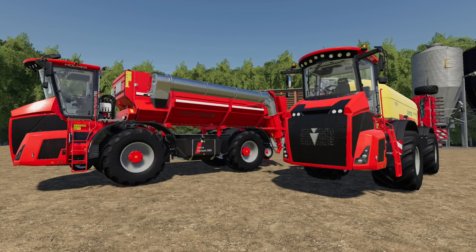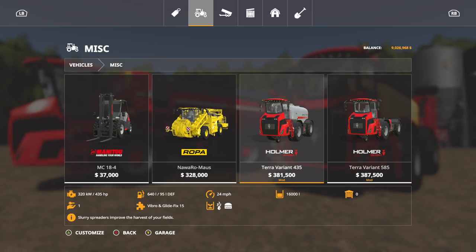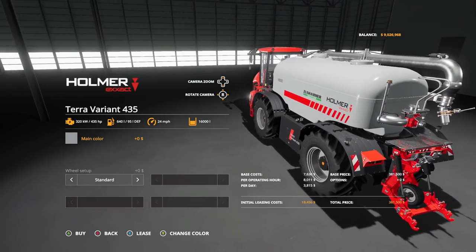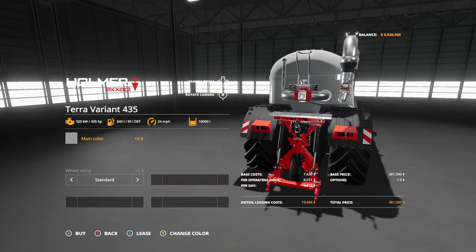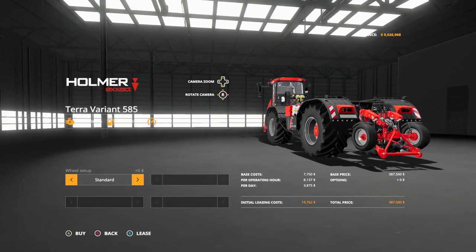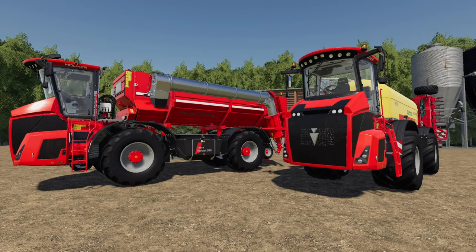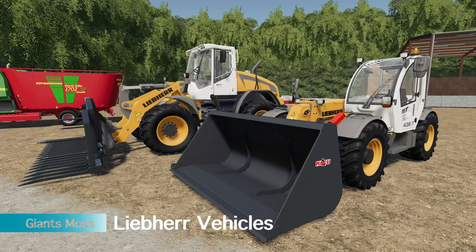One of the next things I want to talk about is the Hormer Terra Variant DLC as a whole. It came with two new vehicles. The 435 is a smaller version only for slurry but has a three-point hitch on the back, so anything with a three-point you can hook up. The 585 has a trailer hitch, so anything with a ball hitch works too. Together in FS17 we had one combined version; in FS19 we have two different versions and I love both of them equally.